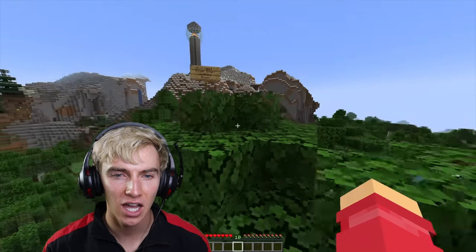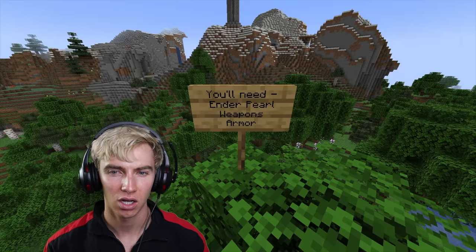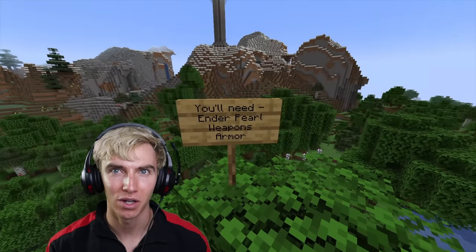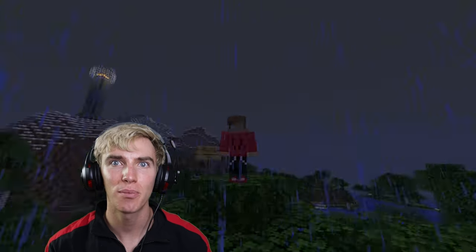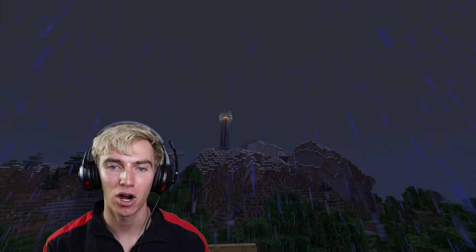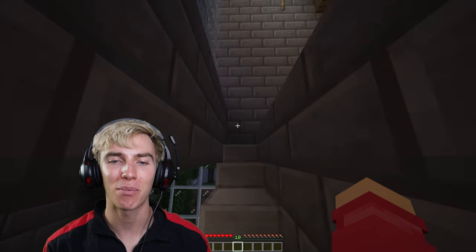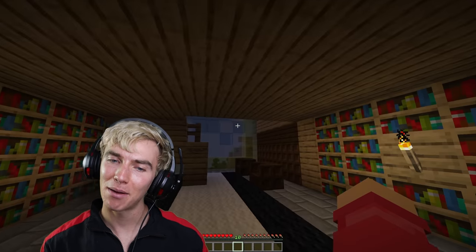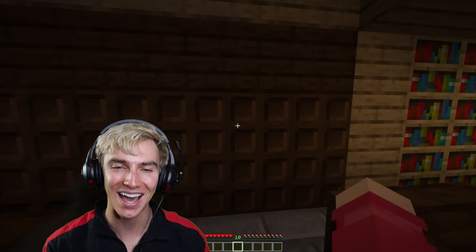That lighthouse looks very suspicious - it almost looks like a Project Zorgo thing. Another sign: 'You'll need ender pearls, weapons, armor.' Am I preparing to go into battle? It could be Project Zorgo. And now there's a storm coming and the lighthouse looks even creepier. Good news - I do have a lot of stuff in my armory. There's a secret part of my house built just in case I ever needed to battle someone.